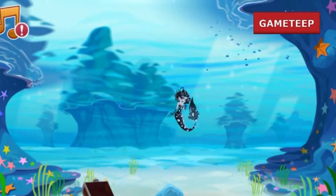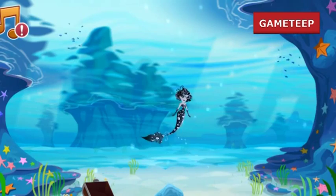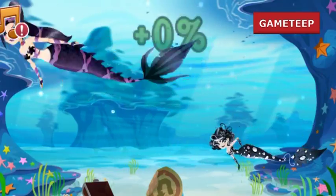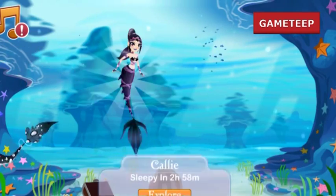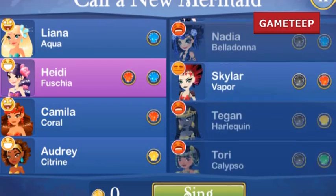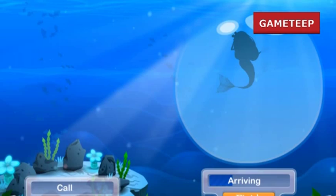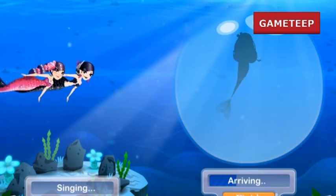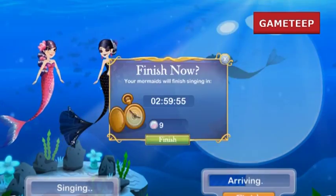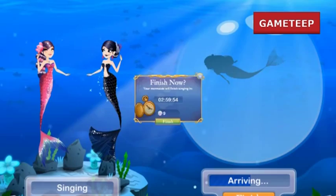The colors are blue, red, and black. This mermaid is relatively easy — normal difficulty, I'd say. The singing time is actually three hours, so it's not that difficult.